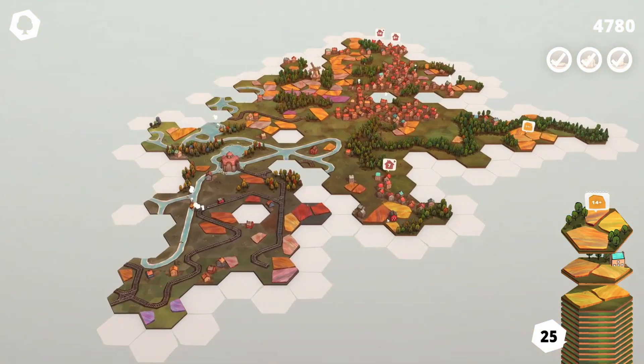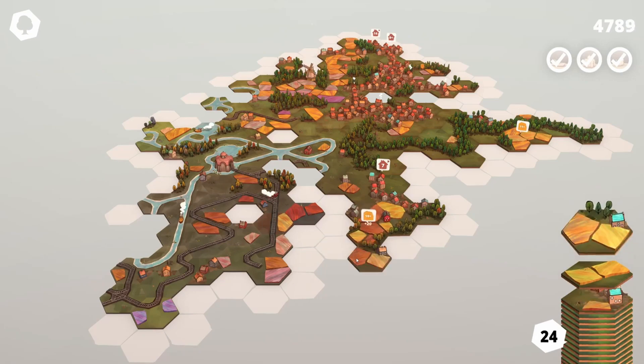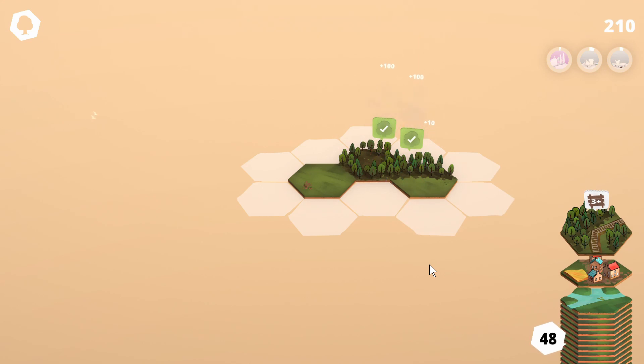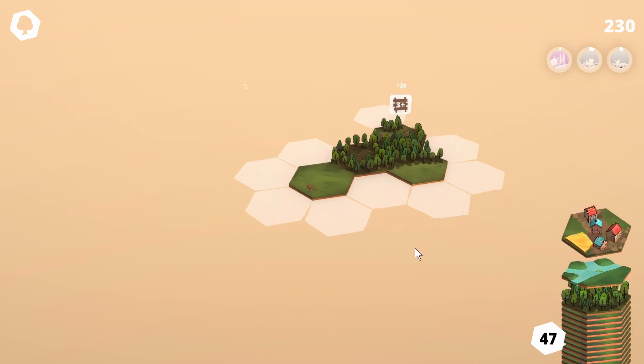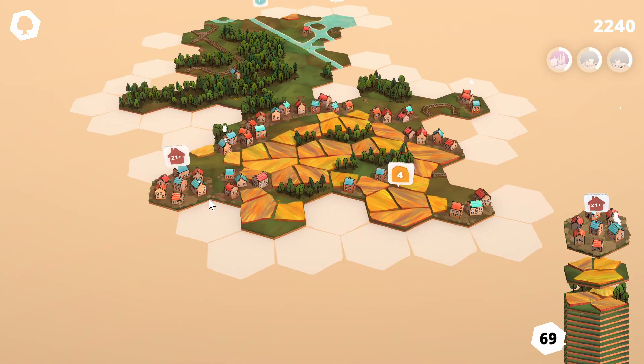This is the turn-to-turn run-of-the-mill method of scoring points, but the big points in Dorf Romantic come from creating biomes. On the tiles themselves, edges can be connected together, so maybe a tile is half covered in trees allowing you to connect one tree edge to your existing map, and on a later turn add more trees again, creating a forest that spreads out and spans multiple tiles. These forests, farmlands and villages that you can make are how you really build your score.